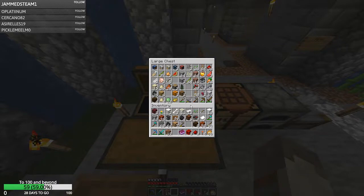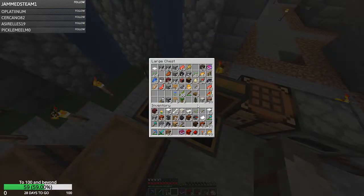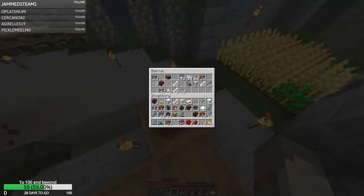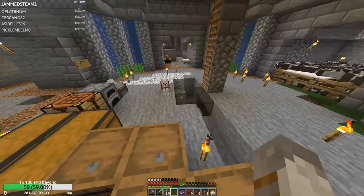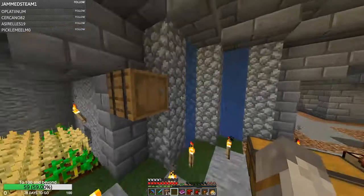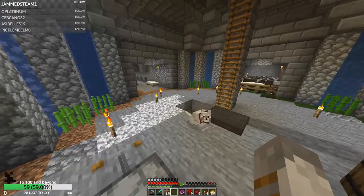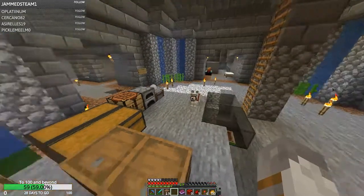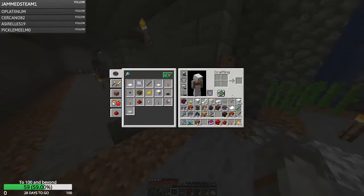Did we go plant that? I don't think we did. I'm having a real good look in these chests and barrels. I can't see it - it's not in my inventory. I feel like a moron. What just happened? I saw something. So we did plant them, obviously, around the outside. I forgot we did that completely. I don't think I completely forgot.